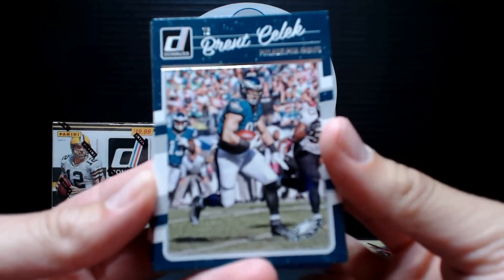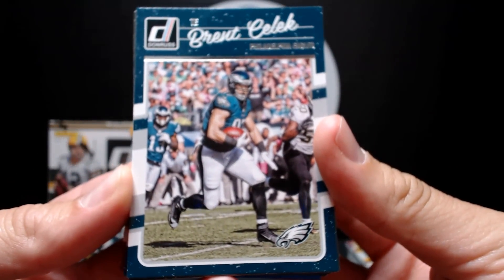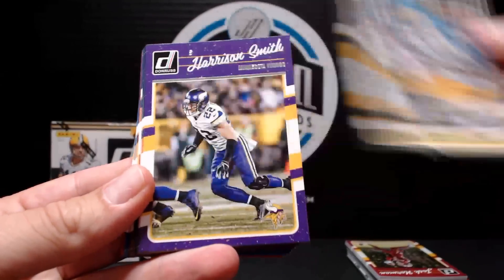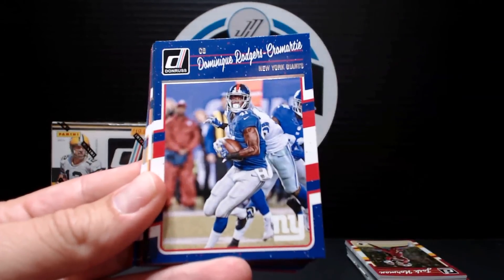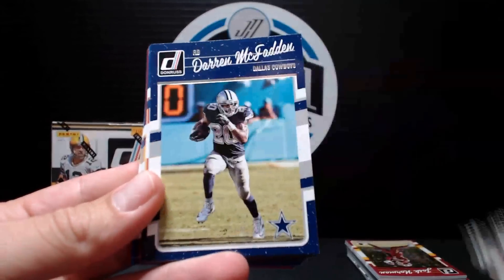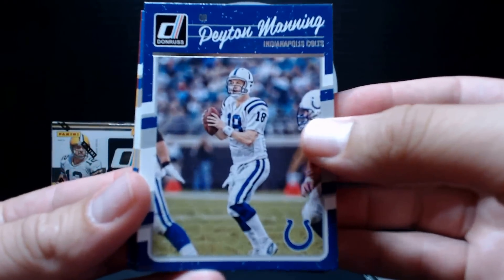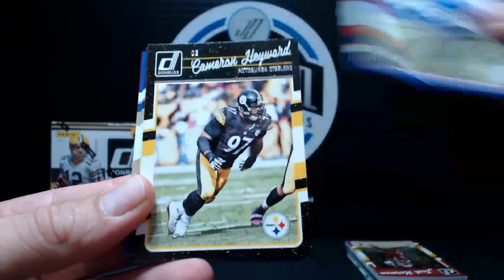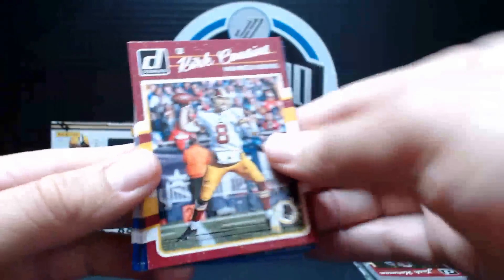Alright, so there's your base card design. Not too shabby — that's what I would expect from Donruss. James Starks, Harrison Smith, Kevin White, DRC, Bradshaw, Darren McFadden. One thing I always like about the throwback looks — pretty cool. You get some of the old players as well.